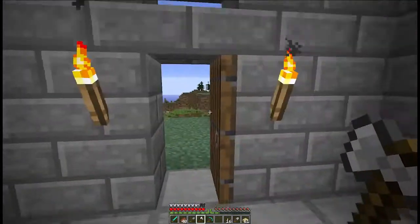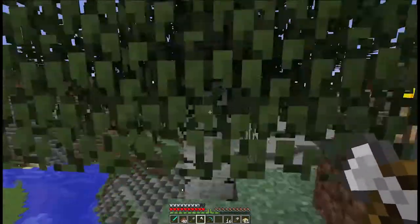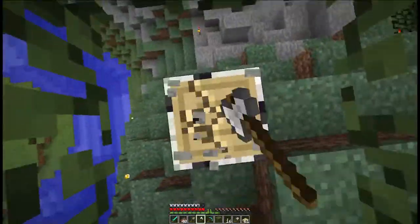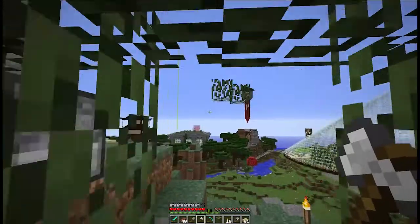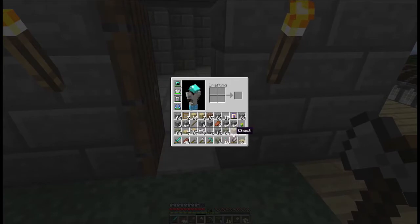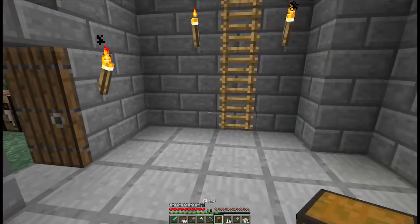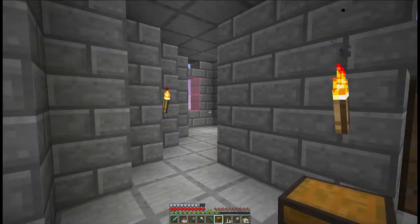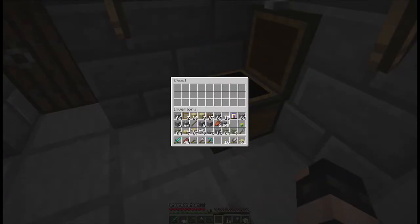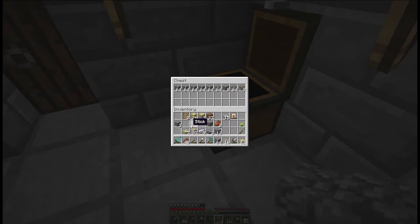Shall we move stuff indoors? Let's go ahead and chop down this tree first, and then we'll move things indoors. It's a very satisfying feeling to finally get to bring your stuff into an actual home. Alright, let's see — storage, where do we want storage? I mean this is our really simple place, so I'm not going to stress too much over placement of things. We'll keep one with us and go ahead and put the birch leaves in there.